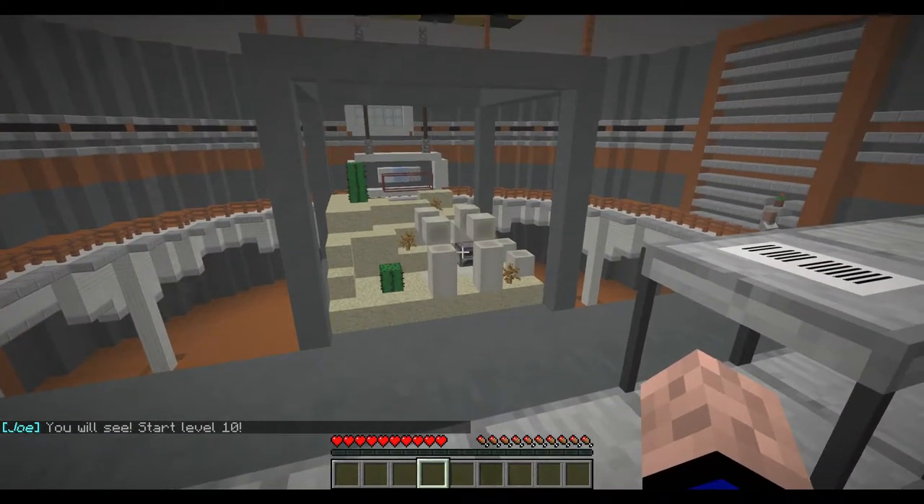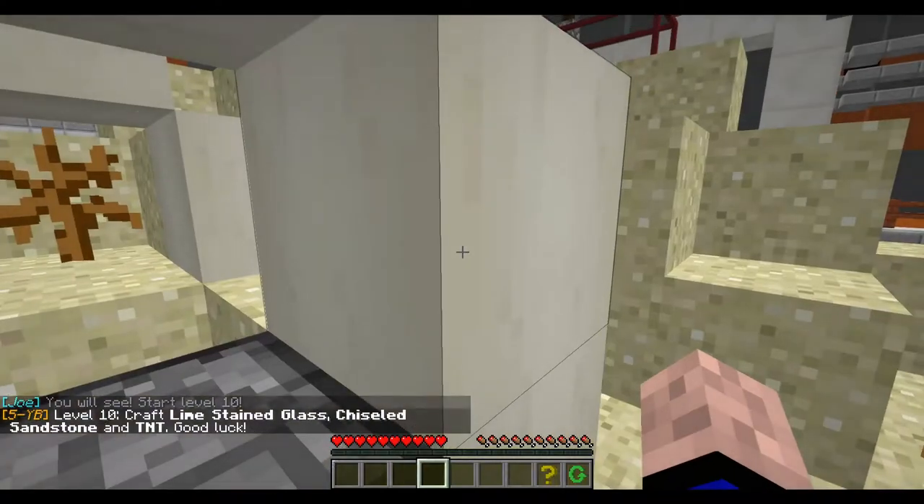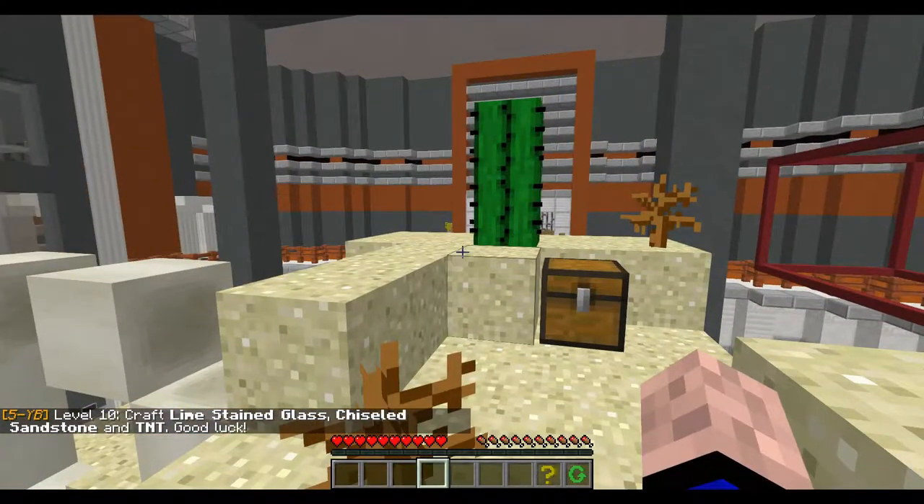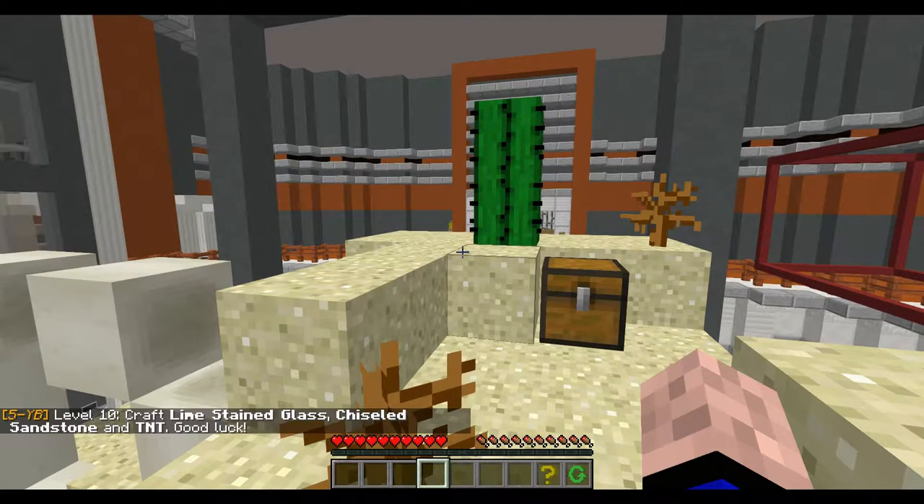What's harder than crafting a piston? Level 10. Craft lime stained glass, chiseled sandstone and TNT. Good luck. Chiseled sandstone and TNT.